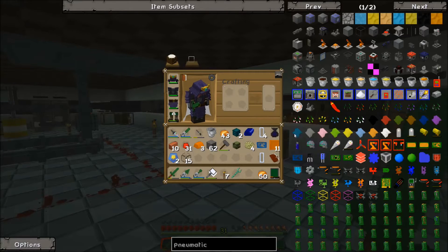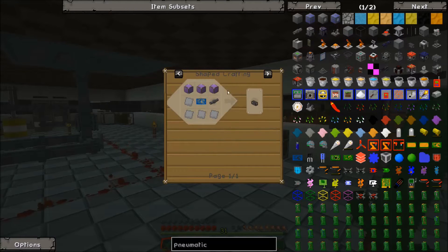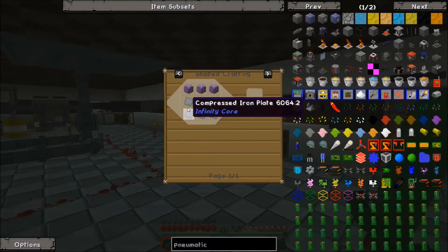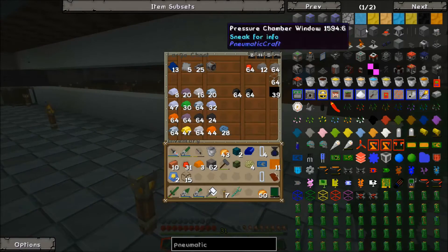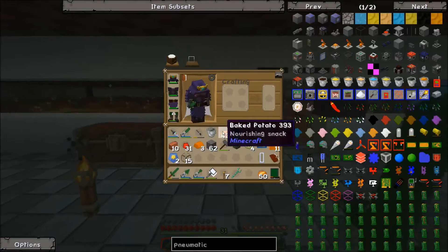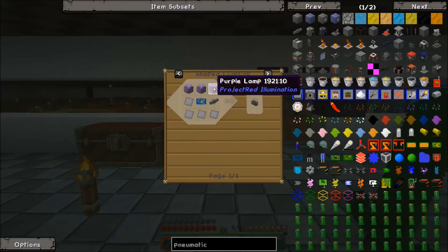So we've got our PCB blueprint, and now we can make our UV light box. We're going to need some compressed iron plates and pressure tubes — I've got four plates here, and I've got more compressed iron made upstairs.